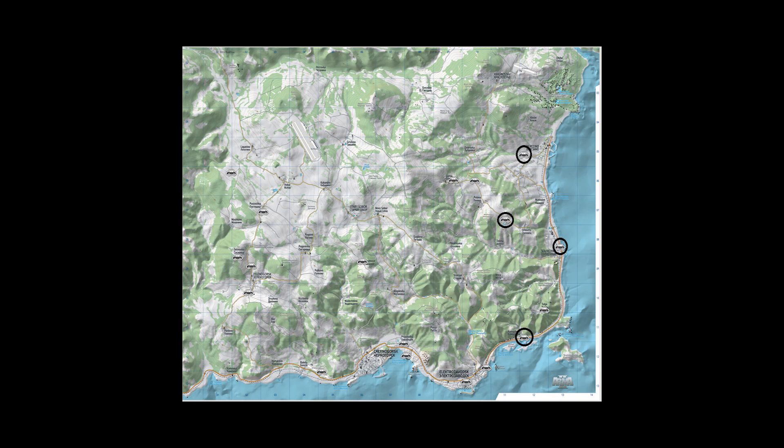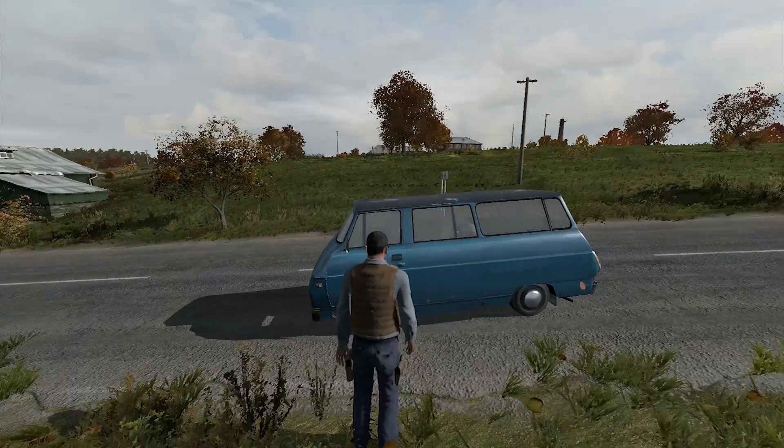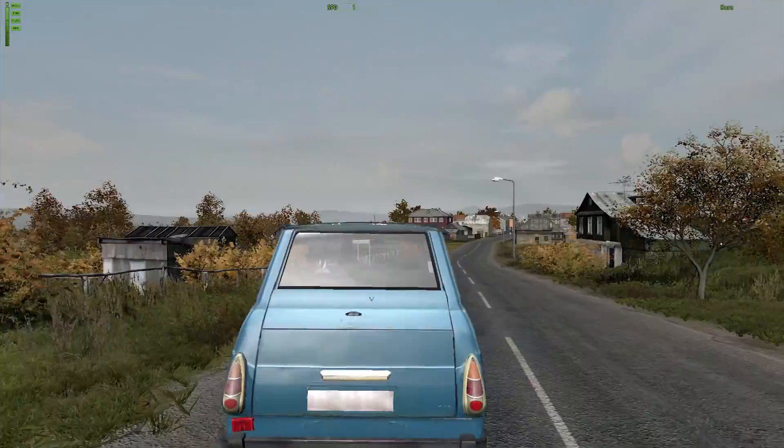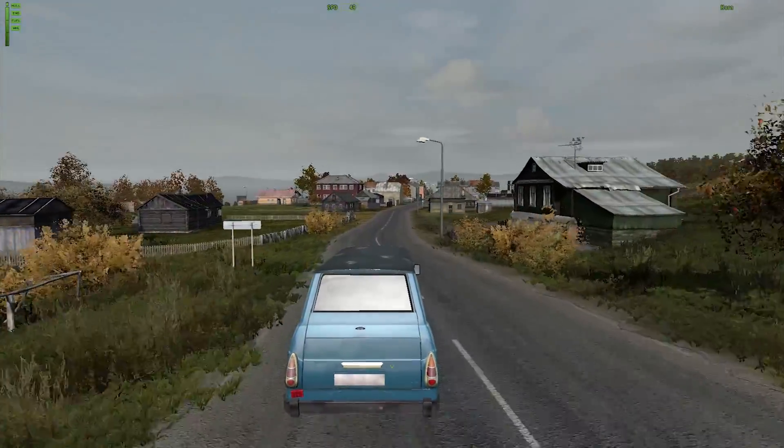The van is uncommon and can be found in 4 spawn locations that have been circled on this map. This vehicle seats 6 people and has a top speed of 95km/h on road. The S1-203 holds 60 liters, or 3 jerry cans of gas.